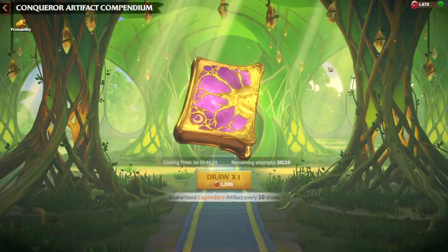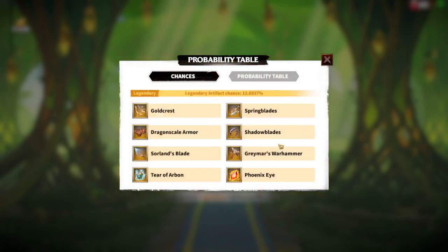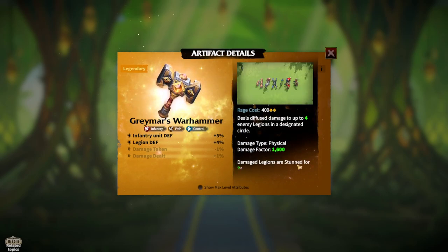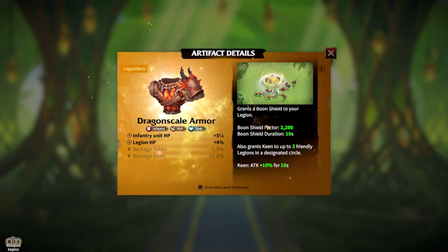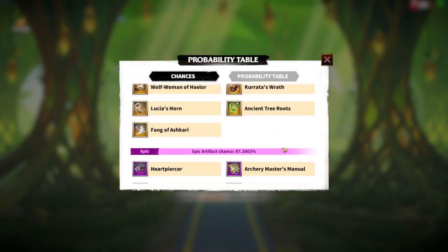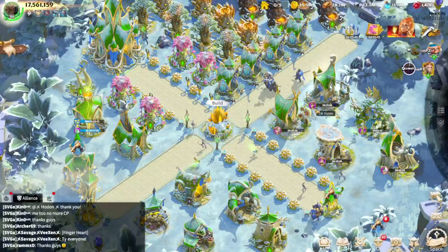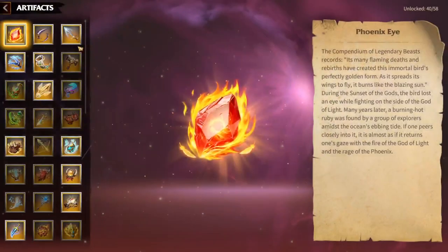For artifacts, one of the most important is Dragon Scale Armor — an amazing artifact for any infantry legion. After that, Gray Mare's Warhammer is the new artifact which gives unity defense, legion defense, and a damage factor of 1,600, which is pretty high for an infantry artifact. Dragon Scale's skill is a shield of 2,200, and since staying alive is the most important thing for Skolgul, Dragon Scale is excellent. There is also a new artifact from the Riches of the Forest event, specifically designed for new infantry heroes like Skolgul and Goresh.